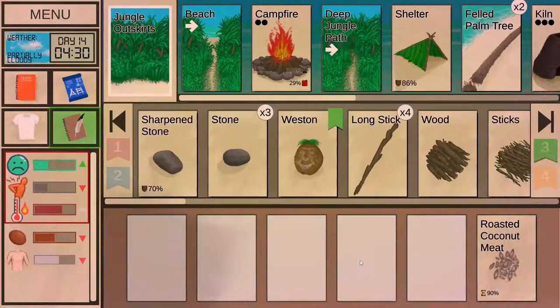Weight. You can locate the weight bar in the bottom left corner of the screen, represented by the human torso icon. Weight is a measure of how much stored nutrients your body has. The emptier the bar, the thinner you are, and if it ever gets empty, you will die of starvation.